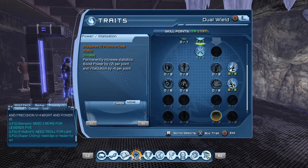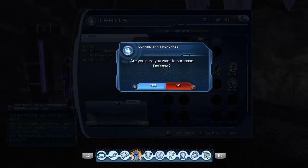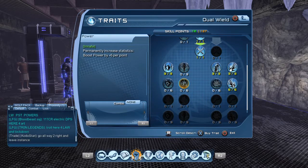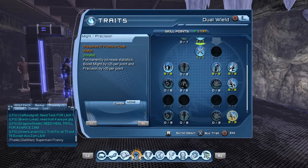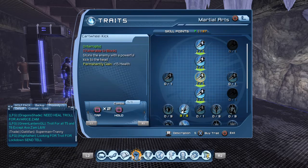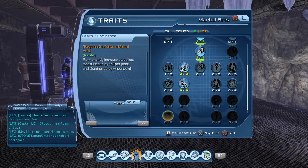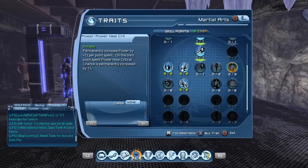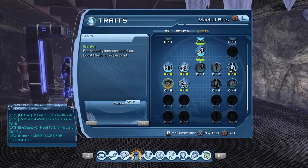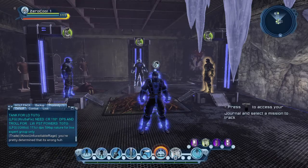Dual wield is Might, so I'm going to get my dom, I'm going to get my defense, and then I'm going to get power. Come down to the bottom — Might and precision. Martial arts: I'm not going to be able to finish this one, this will be the next one I'm working on. But there's my defense, here's my power, and in this one I'm going to get health on the second row. And that's it as far as me speccing.